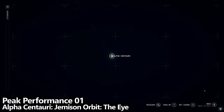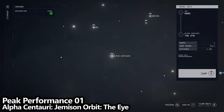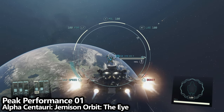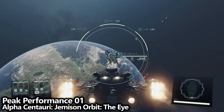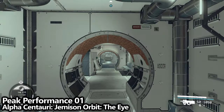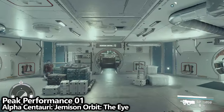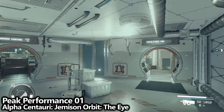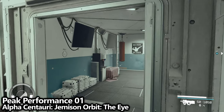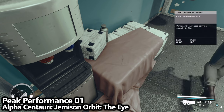Still in the Alpha Centauri system near Jemisin, you'll want to go to the orbit, and here you'll be able to find a ship called The Eye. This may require you to make some progress through the main storyline. Select it and dock with it to enter, then go forward into the main area and turn to the right to find an area called Facilities. The first room is the Personal Training Room, and on the desk you can find Peak Performance 01, which is extremely useful if you're always running out of inventory space.